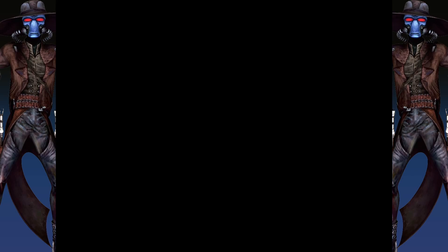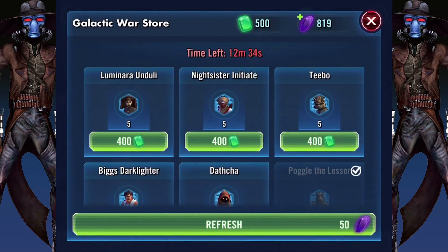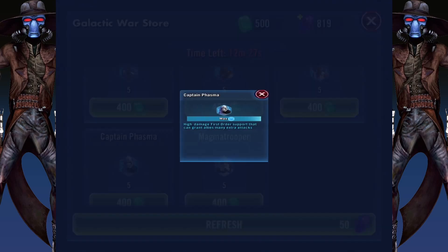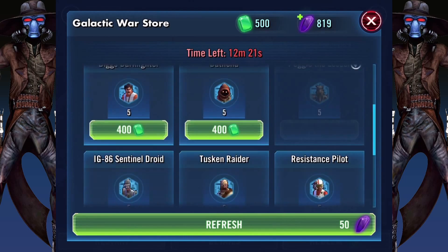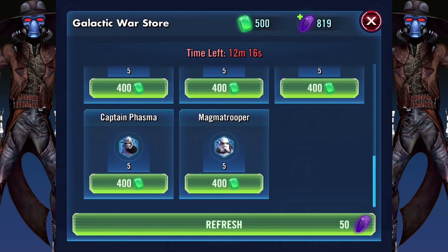That's right. So if you've come into the Galactic War store and you've already maxed out your Luminara, maxed out your IG-86, maxed out your Captain Phasma, and you don't know who to spend tokens on — none of these really interest you too much — then I assume, right down here in this bottom corner next to the Magma Trooper, will be Cad Bane.